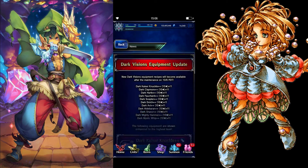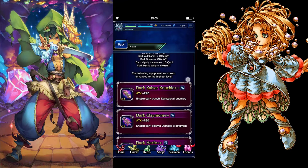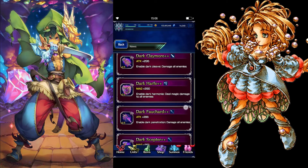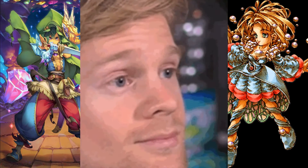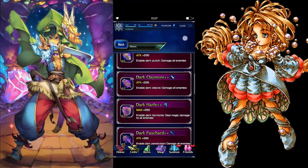Dark Visions equipment update! We now have Dark Kaiser Knuckle++, Dark Claymore, Dark Harf, Dark Fockert, Dark Scepter, Dark Dolk, Dark Axt, Dark Aldebaran, Dark Sharur, Dark Mighty Hammer, and Dark Mystic Whip — all with plus plus upgrades, so they can go to plus 11 and have almost 300 attack or 300 magic. Definitely check this out. This means Dark Vision might become a little harder in the future.